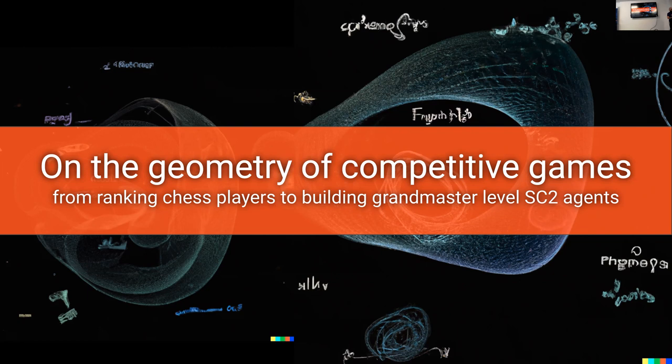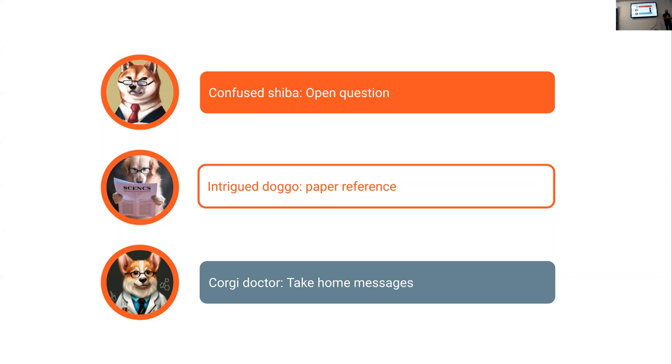Thanks so much for this introduction. My name is Wojtek. I would like to talk today about the geometry of competitive games and take it on a journey from ranking chess players to building Grandmaster StarCraft II agents. It's the first time I'm going to try to give this talk, so I hope it won't be too hectic. It's quite a nice story — a summary of what I've been working on for multiple years, combining multiple projects, and I just never had the opportunity to make it into one coherent story.